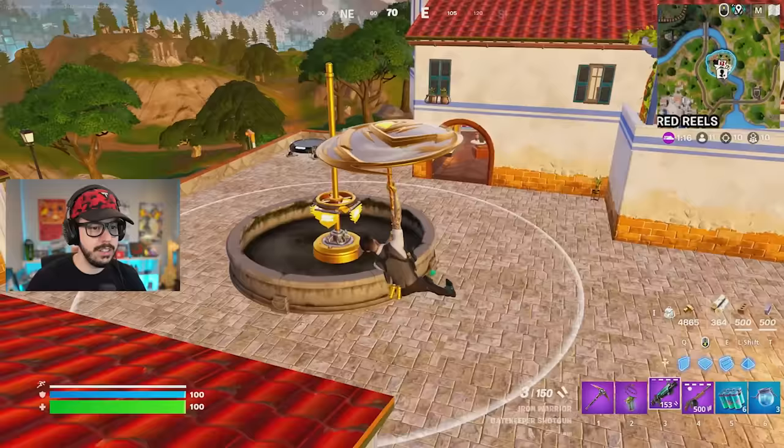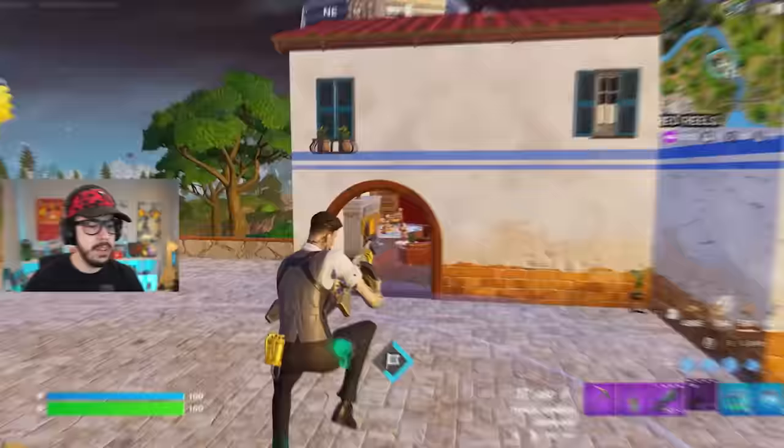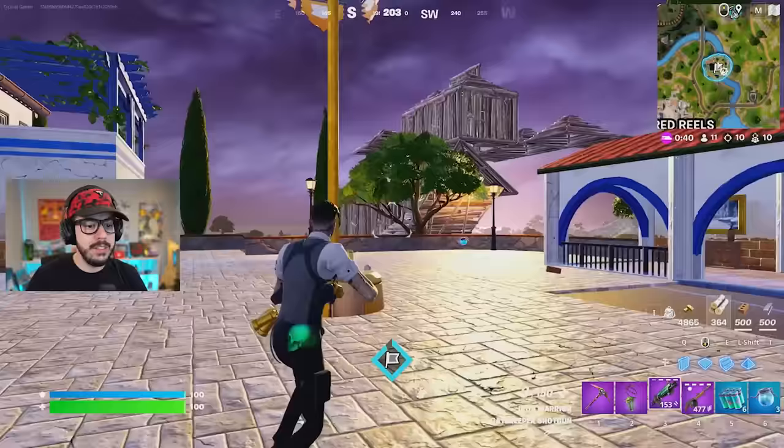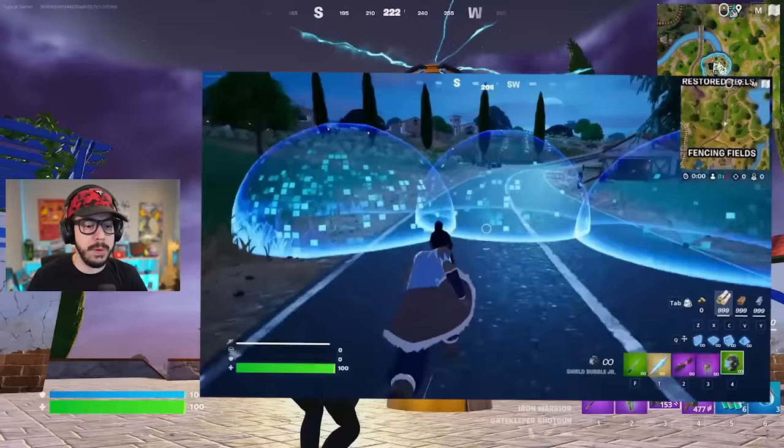Let me finish capturing this point. So I went over two of the new items so far — the Chains of Hades and the drum gun. The third new item is the Shield Bubble Junior, and I believe it's only in Zero Build. We had the Shield Bubble in the game before but it was really big — the Junior version is the same thing, same effect, but smaller. It blocks everything from the outside and lasts 15 seconds. Think of it like Crash Pad and Crash Pad Junior.